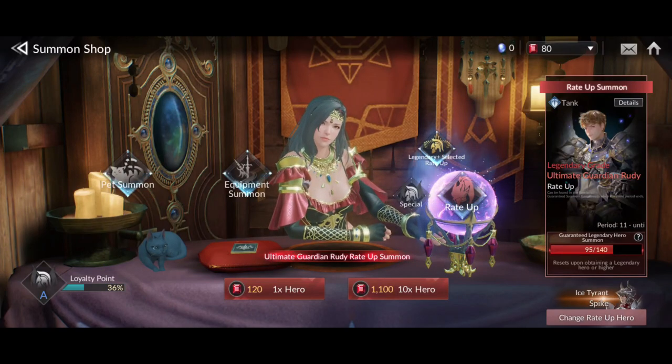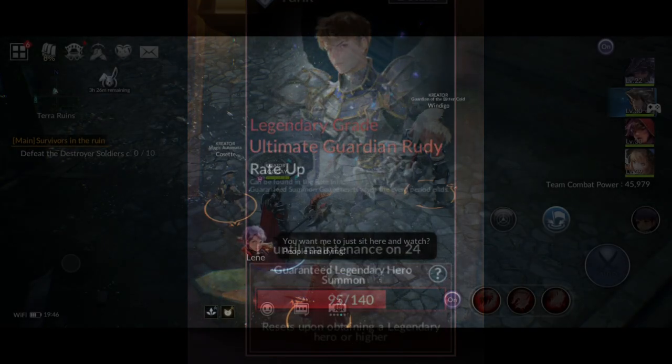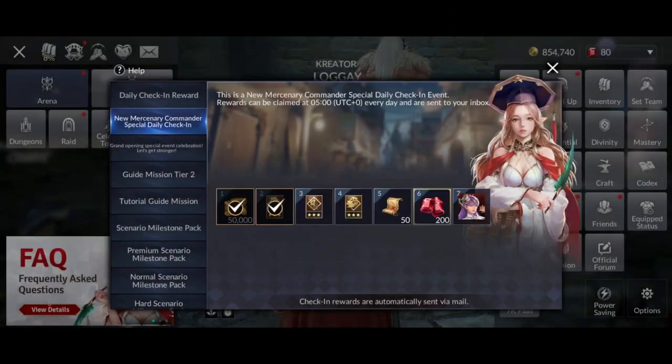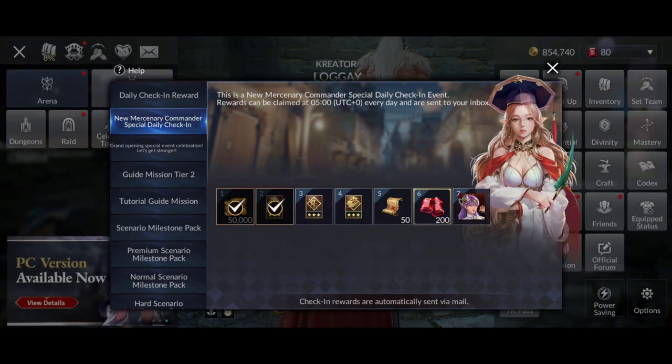Specifically for Rudy, I'm gonna need to make 140 gacha pulls to get him, and I've reached almost 100 points now. All I gotta do is save all my reward rubies from quests, missions, dailies, and arena rewards. So in conclusion, there is a chance for F2P players to have 4 legendary heroes.